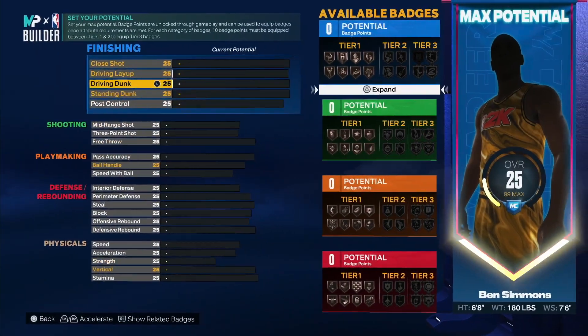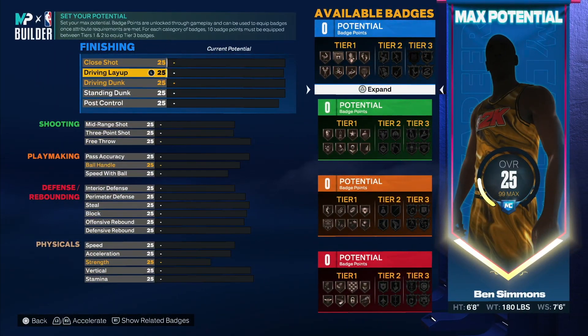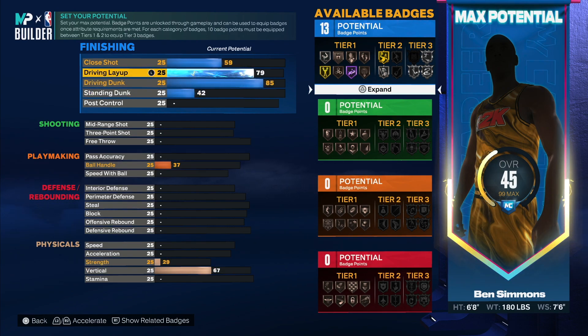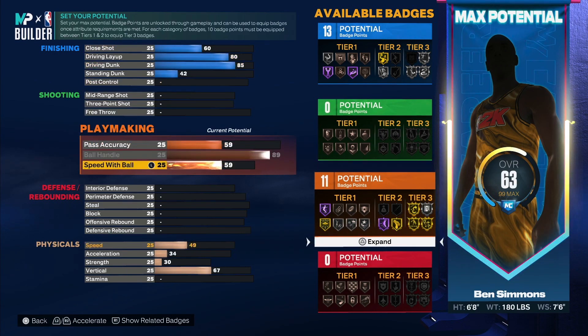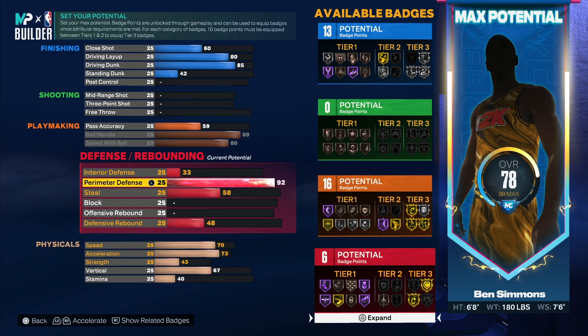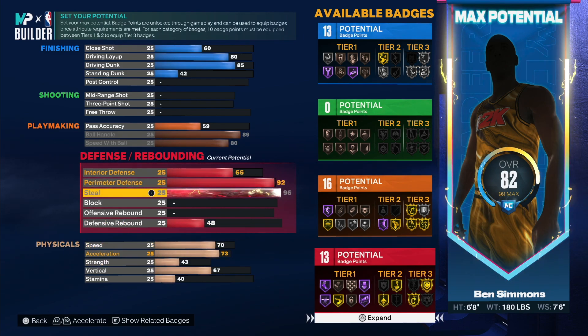I'm just gonna go down what I remember. It's an 85 dunk — I know it's not 93, but you still get a lot of the stuff you need to get those contact dunks. I feel like you don't really need a 93, but it depends on who you are.